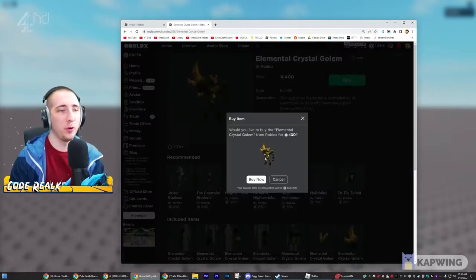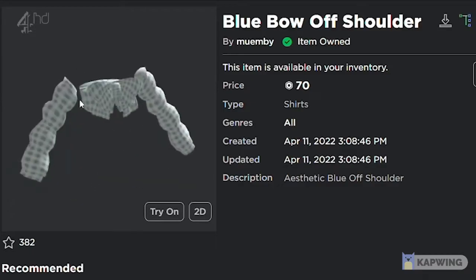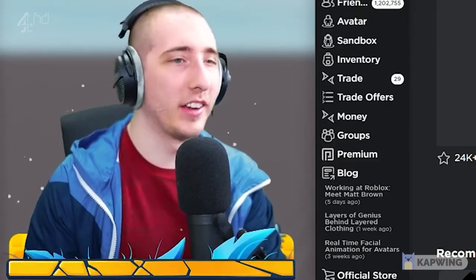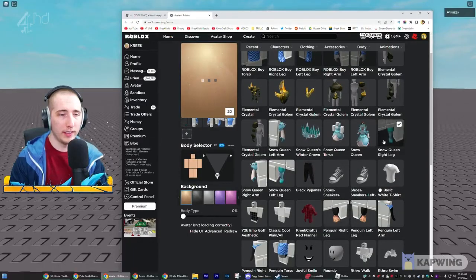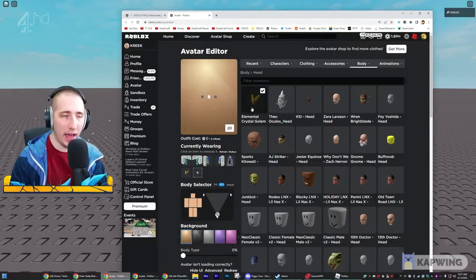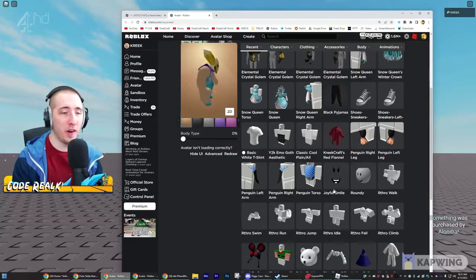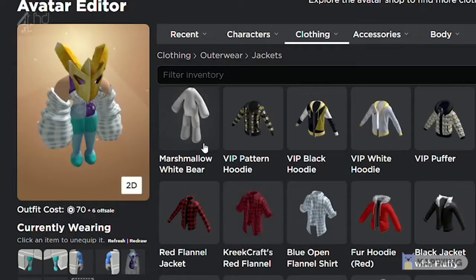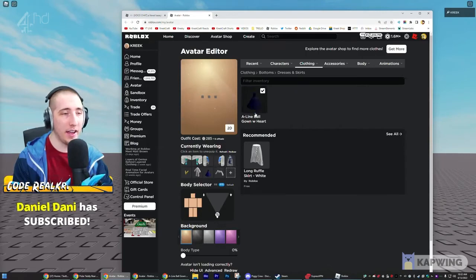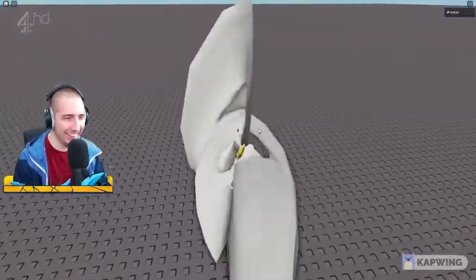For the clothes, we need the Blue Bow Off Shoulder, the A-Line Ball Gown with the heart necklace, and the one that puts it all together - the Marshmallow White Bear Suit. Snow Queen legs - left and right - the Jester Equinox torso, and the Elemental Crystal Golem head. Here's what the avatar looks like without the layered clothing - weird but normal. Now adding the Blue Bow Off Shoulder, then the Marshmallow White Bear - already looking kind of weird - and then the A-Line Ball Gown dress.